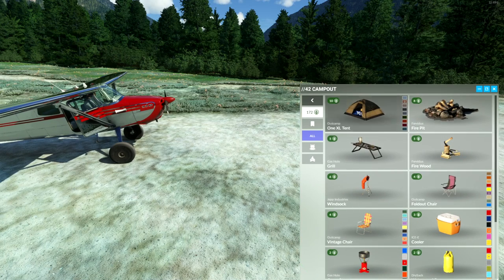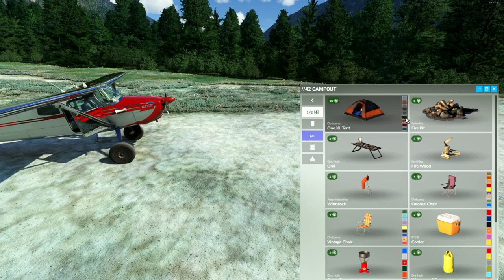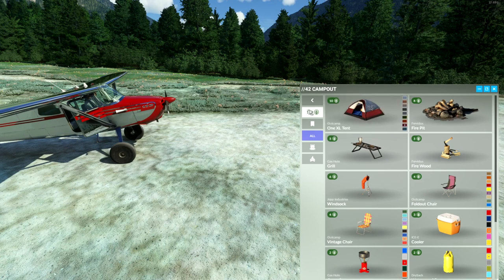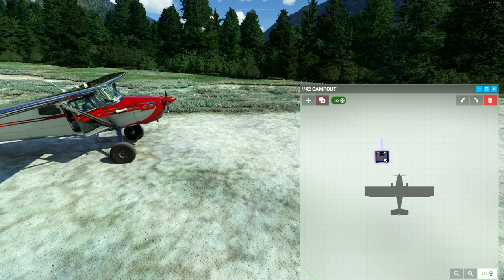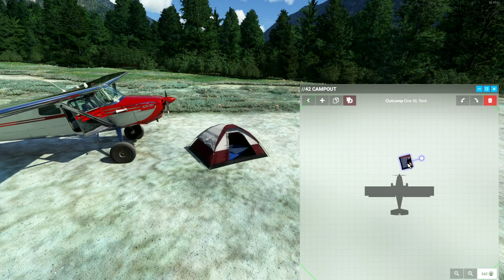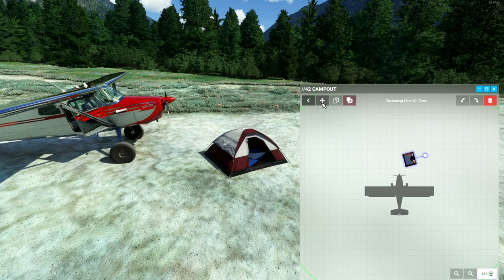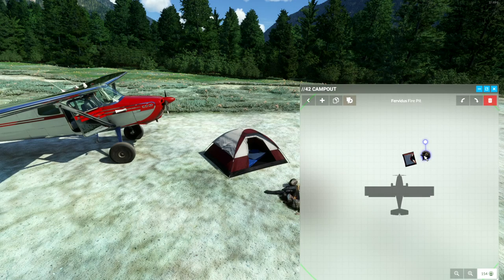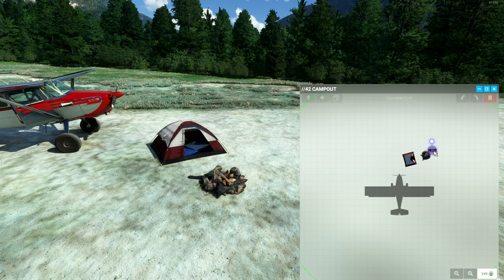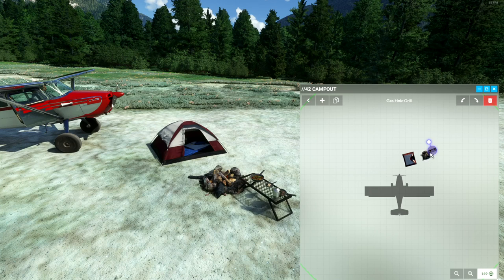I'm going to want a tent first and foremost. That's an orange tent, that's a green tent — we'll go for a red tent. I'm going to place that here and drag with the handle to position our tent where we want it to be. Now let's add a campfire — that should be right in front of our little tent. And a grill — yeah, I think a grill is necessary here. Let me position this a little bit better.